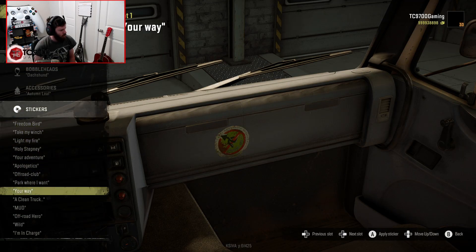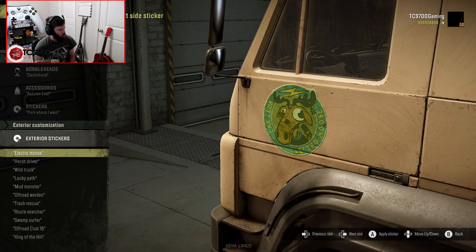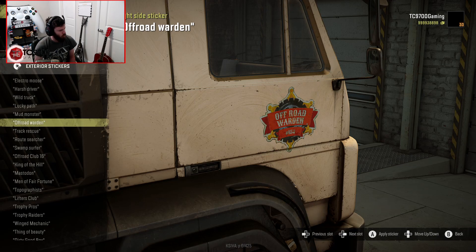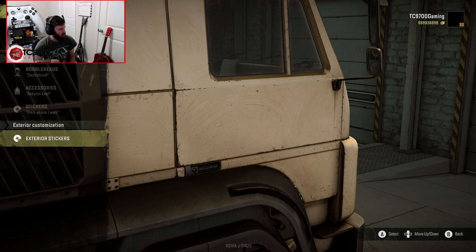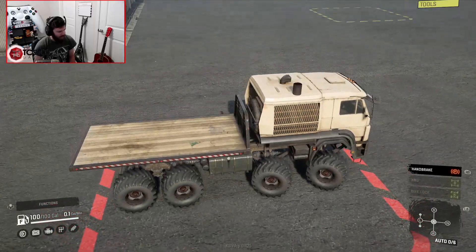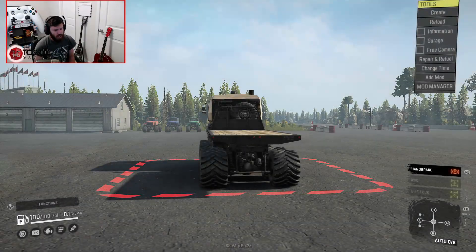Some of the stickers don't work — they glitch out on this particular truck. I wanted to use the new stickers but they apparently glitch out, and I'm not sure why that is. But that rear wheel steering is sick! Let's see how it performs with the top engine and transmission options.